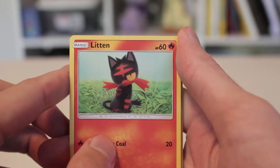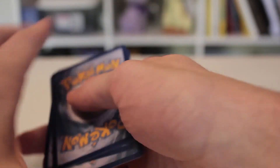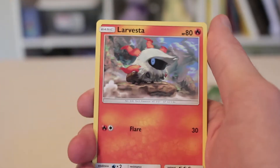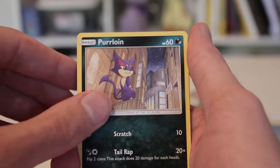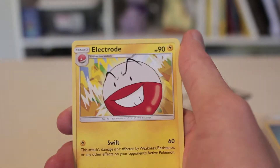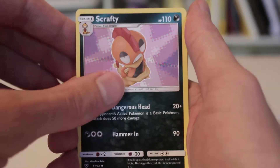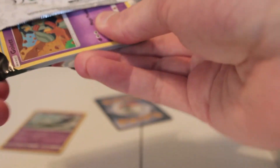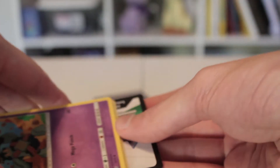What is the code card? The commons are Larvesta, Purloin, Minum, Stunfisk, Electrode, Floatzel, Scrafty, Voltorb Reverse, and a Latios Holo. Pretty cool. I'm hoping for Raikou and Raikou GX the most, and then a Shining would be nice.